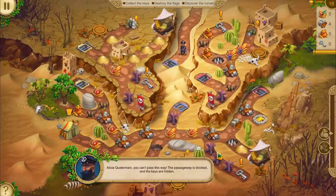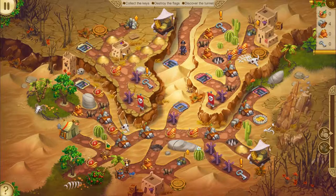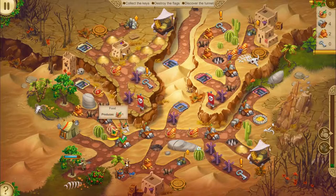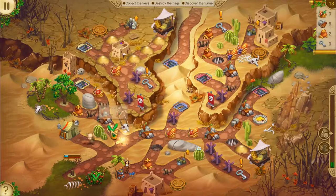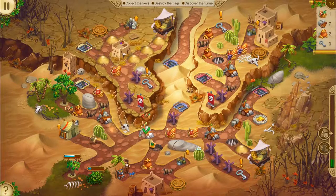It's right over there. Elysia Quatermain, you can't pass this way. The passageway is blocked and the keys are hidden. I have a feeling we'll be able to get past it. I think so too, Elysia. You are a magnificent person. There's also a berry bush here. Awesome. So we got all our stuff nearby — by all our stuff, I mean we got two things: the stones and the food.